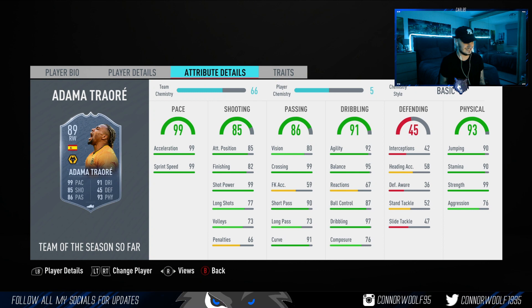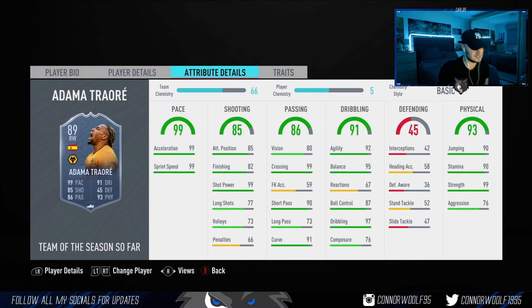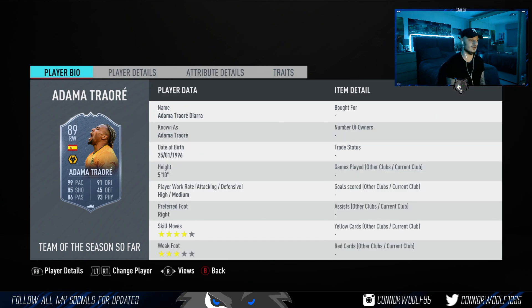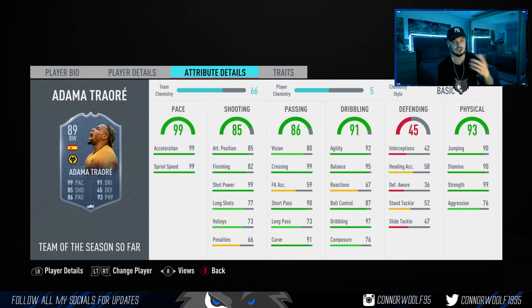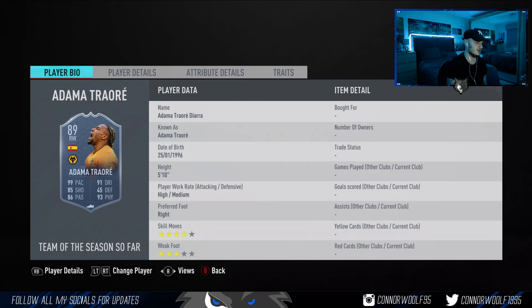Adama Traoré — four star three star — this is a card that will tear you apart. You can really only play him as a right mid because of the weak foot, or as a RAM in a 4-2-3-1. He won't be a great striker because of the low finishing, but the shot power will make up for it. The agility and balance on this card will be rapid. 100% recommend buying him for 500K — don't be scared to use Adama Traoré, he's an absolute beast of a card.